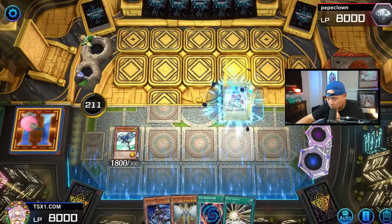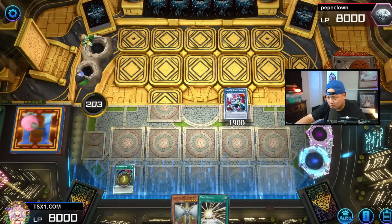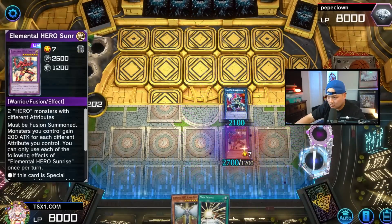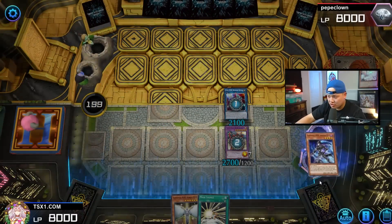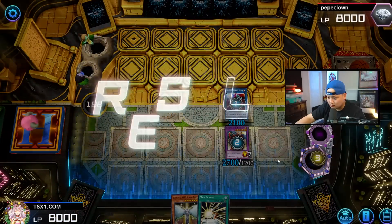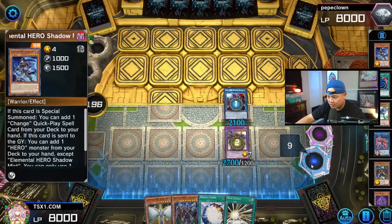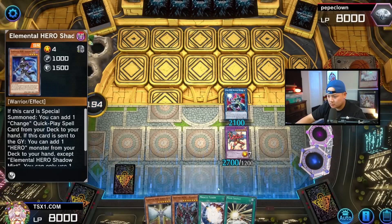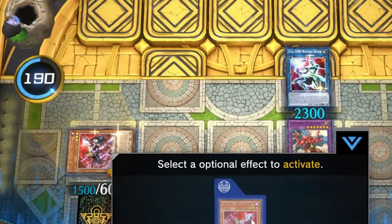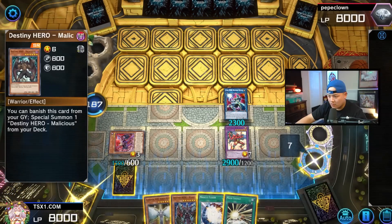This will reset for DPE. Shadow Mist searches Plasma. Sunrise searches Miracle and dumps this. Now we go with Denier — activate Denier, shuffle back Malicious.